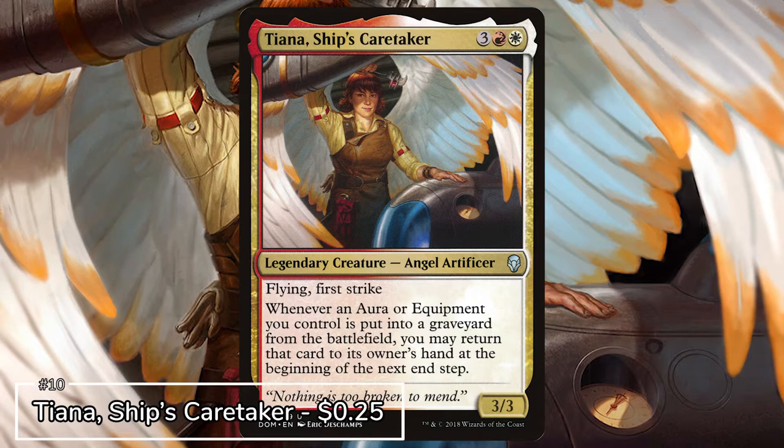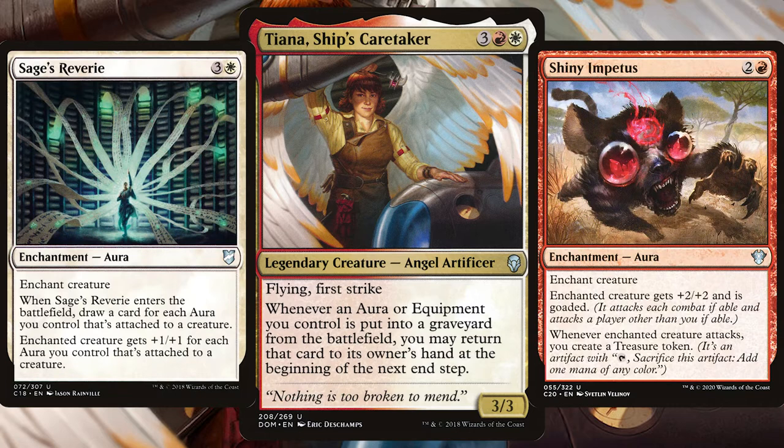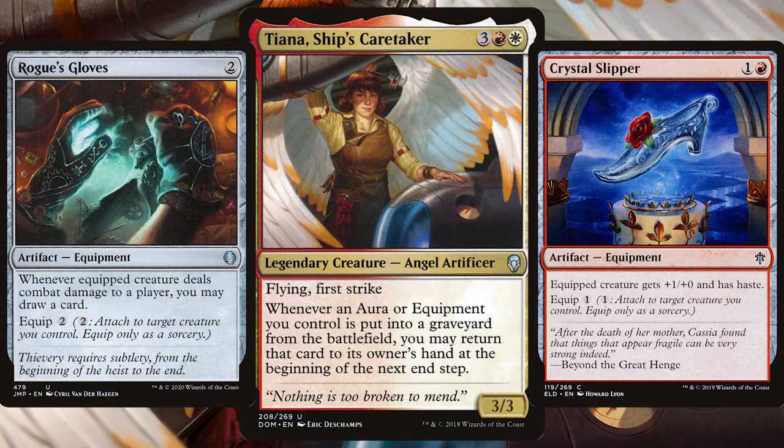Starting off the list we have Tiana, Ship's Caretaker. From the 2018 set Dominaria, we are stacking our decks with equipment because this flying first strike angel lets you put any that are put into a graveyard back into your hand at the beginning of the next end step. That's so much protection from those usually easily removed equipment.